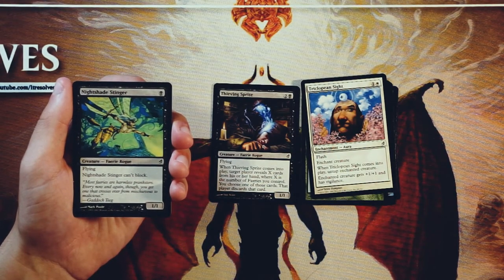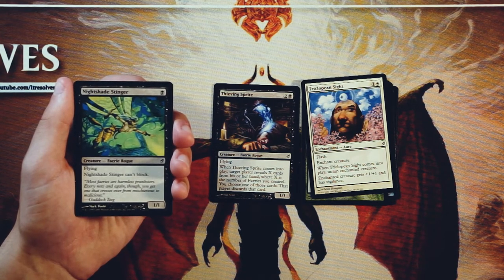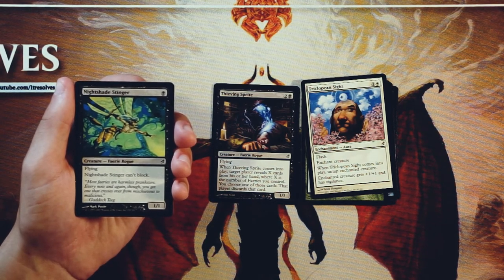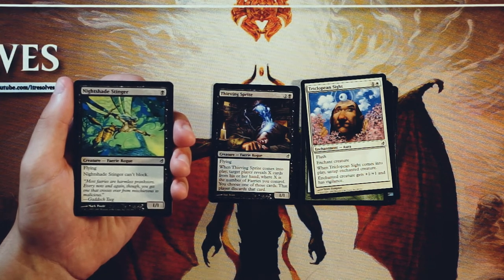Nightshade Stinger is a 1/1 for one black. It has flying, and it can't block. Fairly straightforward card — honestly perfectly fine. If you're going to play a couple one-drops, which generally you want two or maybe three depending on what they are, then this is a perfectly fine aggressive one-drop. It's one that's going to get in there and start attacking. It obviously can't block, so you might as well just keep attacking with it, and then if you can boost it up with some enchant creatures or combat tricks, maybe you can get a good surprise or a kill. It's not an amazing card by any means — it's just one you'd probably pick up later in the pack if you're in that fairy deck and want some aggressive stuff. Love the art, by the way — the art through this whole set is just fantastic.